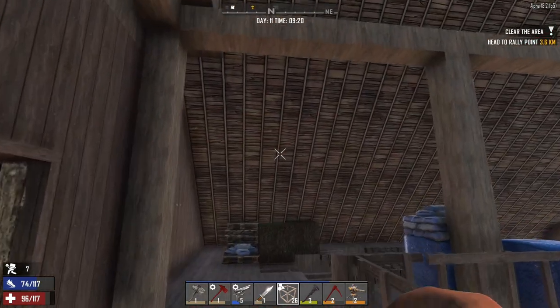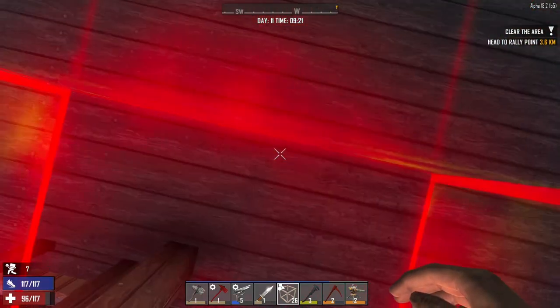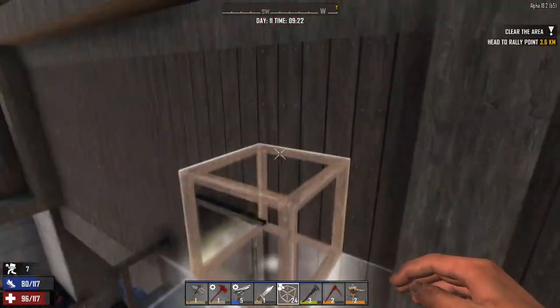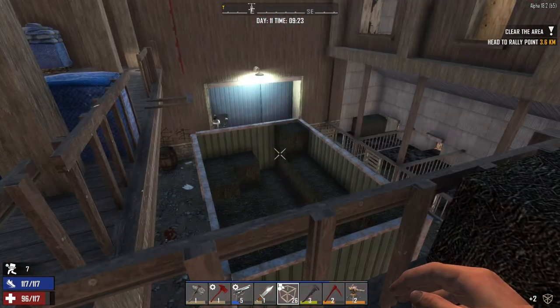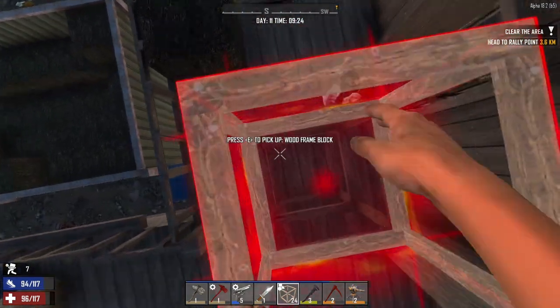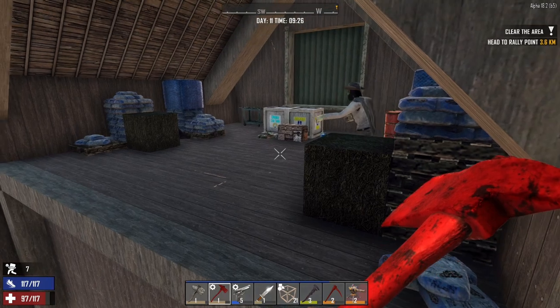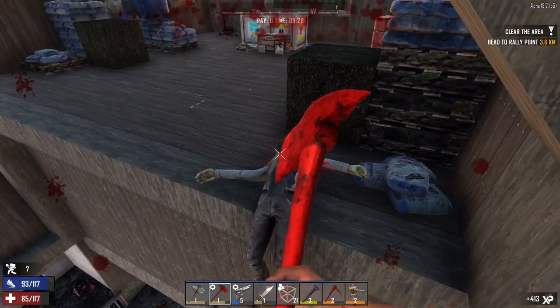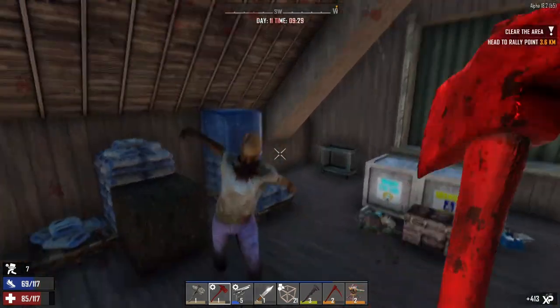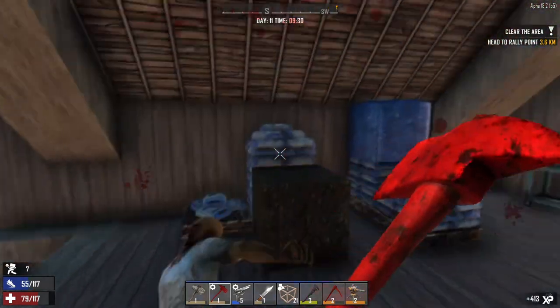Let's just get up here. I'm not going to chance it because I'm super encumbered right now — I'll probably just end up falling to my death. Our little cowboy guy has given me an opening. And there's his mate over there. For whatever reason I can't hit him. Chop you down — there we go.